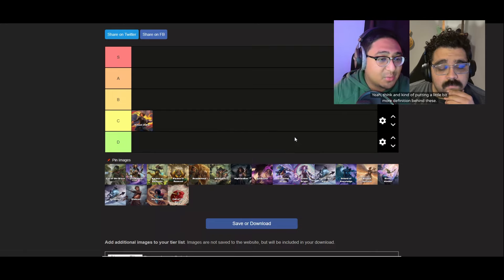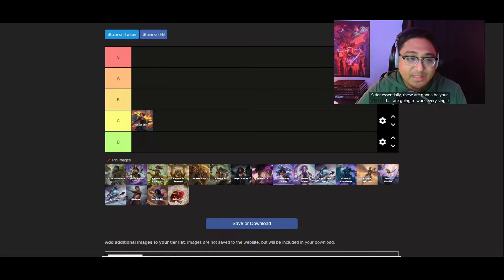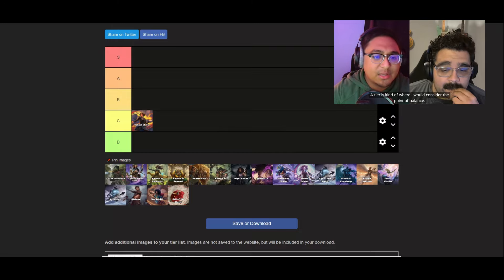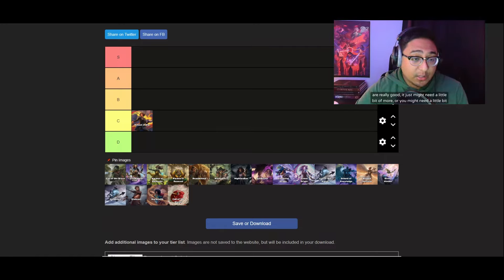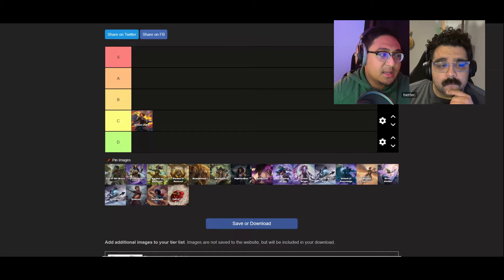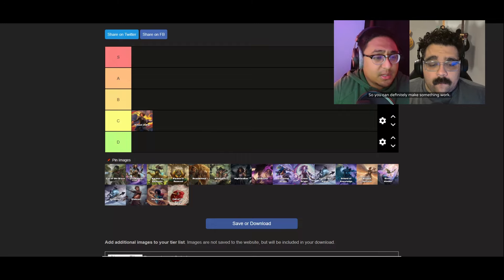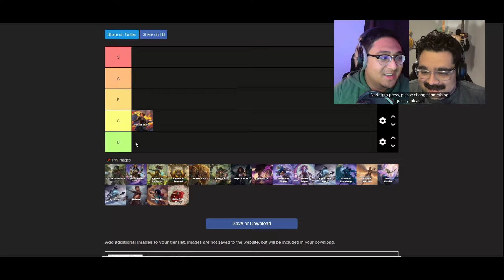We both put School of War in C tier. To clarify the tier definitions: S tier means these classes work every single time, no matter what. A tier is the point of balance — what all classes should reflect. B tier is really good but might need a little more resources or specific domain cards to work better. C tier is more niche — you can make it work but it needs more effort. D tier is basically completely unplayable and needs to be reworked.